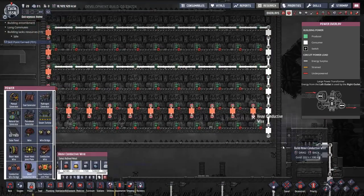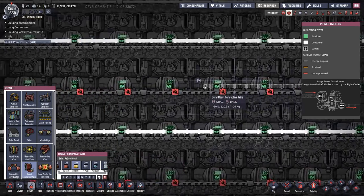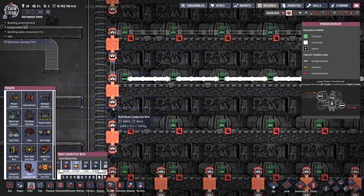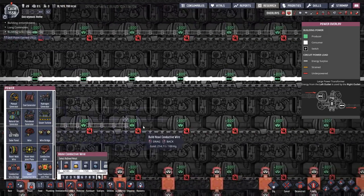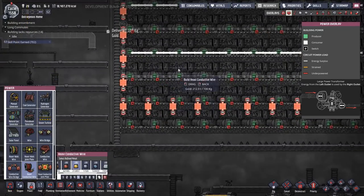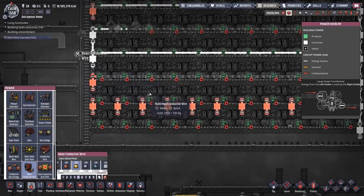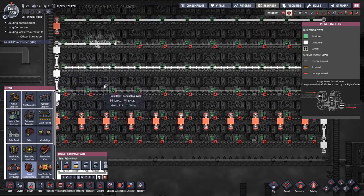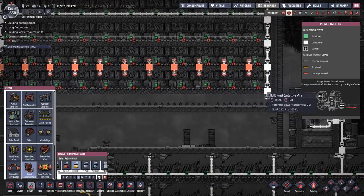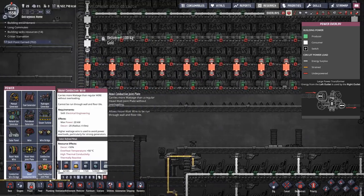We'll do the easy parts first — this will be its own grid. The second grid I'm going to plug directly into my main grid. That'll start taking up the slack because as I siphon off the petroleum to make sour gas, my petroleum generators are going to start getting starved. So these natural gas generators will kick in as petroleum stops generating power. For the bottom ones I'm going to need one row on top, one row on bottom, and probably put in more conductive joint plates.